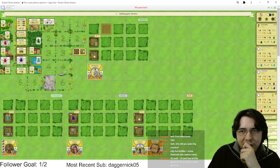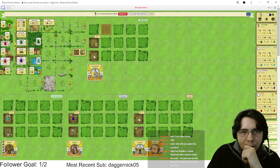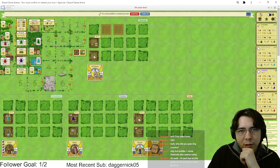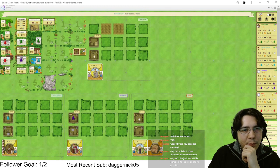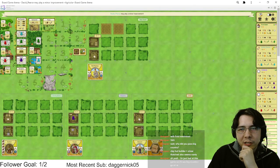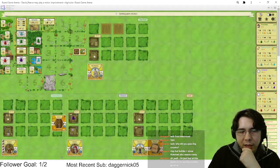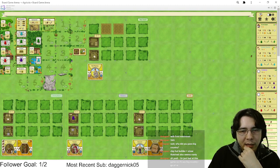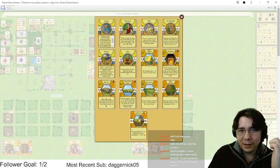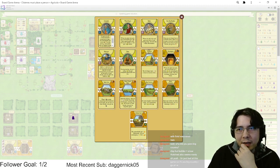I don't have any good actions here, I'm just gonna green seeds again. We really want Reed Stone Food — it's the action we're really craving. We want to reno and play this Mantelpiece as soon as possible. I want a ton of clay, an insane amount of clay. You don't want to buy a Clay Oven with this strategy — you really want a Cooking Hearth.